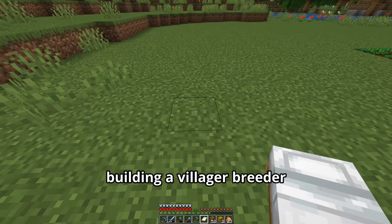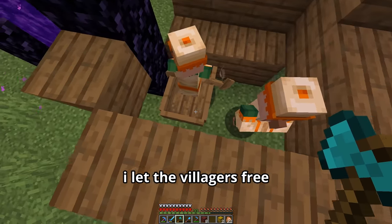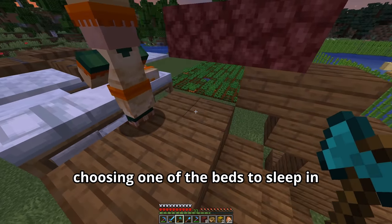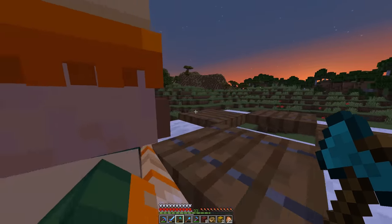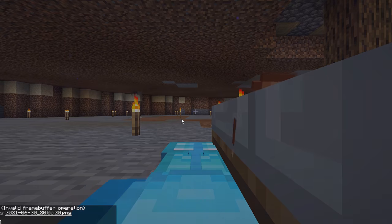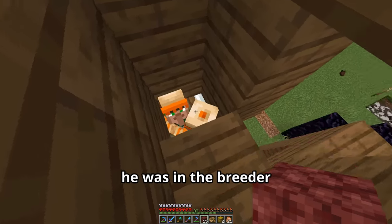I started working on building a villager breeder — I got this design from Xisuma — I hope that's how you pronounce it, but a link to his video will be in the description. After I built the breeder I let the villagers free and hoped they would go to the beds and sleep. The first one did, but the second one didn't. I was tired of waiting for him so I just went in the base and slept — and I fell off my bed. In the morning I went back to the breeder and got him into the hole, and before I knew it he was in the breeder.